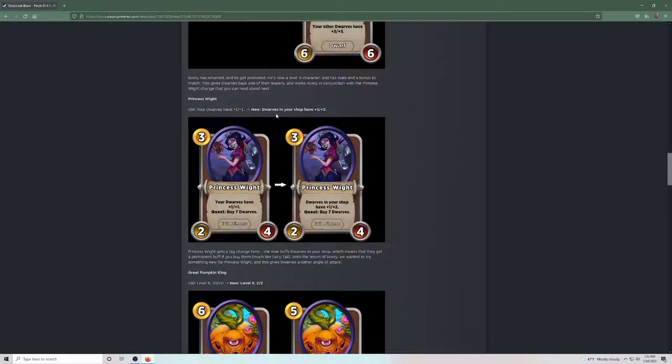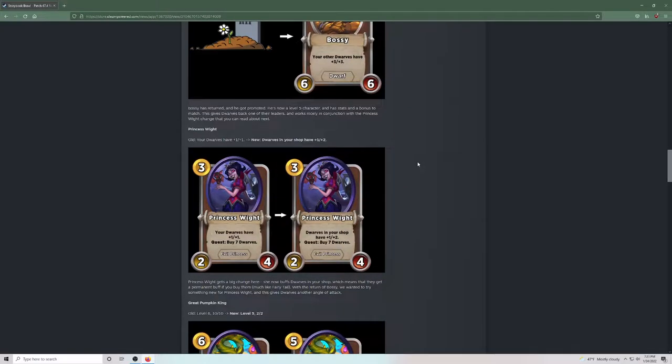Princess White — she's the reason dwarves were so bad lately. Now dwarves in your shop get plus 1 plus 2, so as long as you have her on your team your future dwarves are stronger. That's a small change but I think it's a relevant one. She's kind of giving you a passive — since you want to buy seven dwarves, it's like a passive plus 7 plus 14 stats over the next seven dwarves. A passive utility buff is perfect for a level 3 card. I think this is a good change.